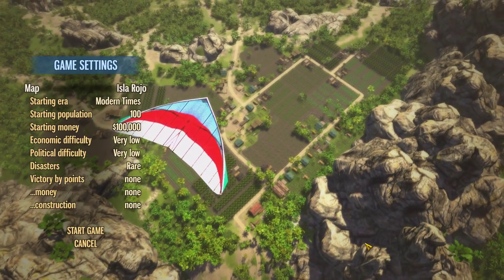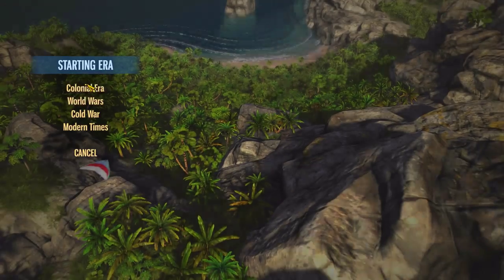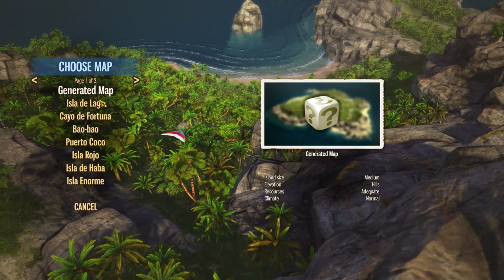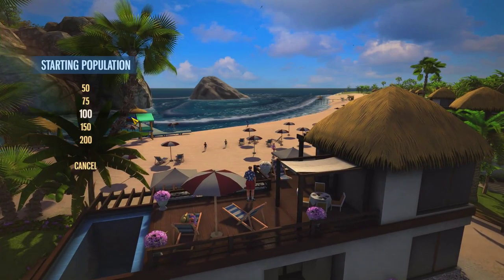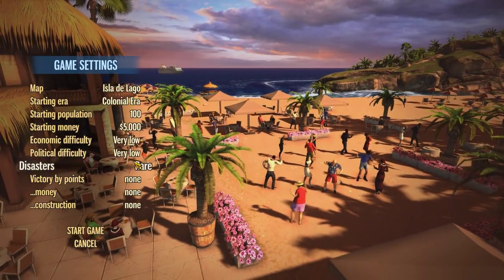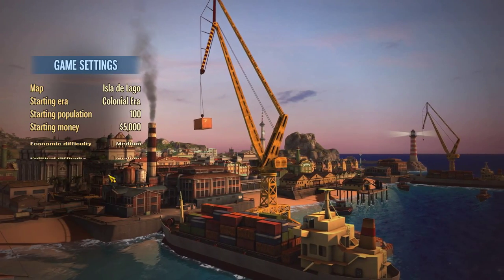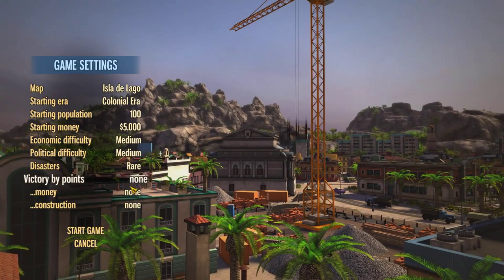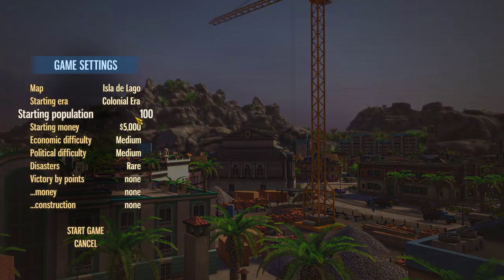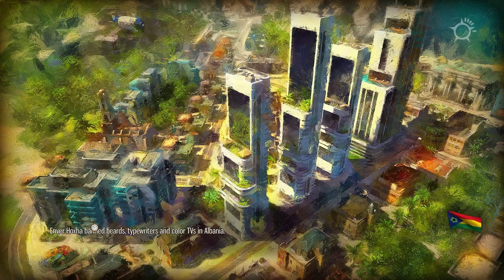Now let's wait for the settings page to load. I'll put it on pretty much default settings — use the default map, that's what I always use. Set the money at $5,000, economic difficulty to medium, default, political difficulty to medium, which is also default. And then set the starting population to 50. Let's wait for it to load and then we'll start our first experience with Tropico 5.